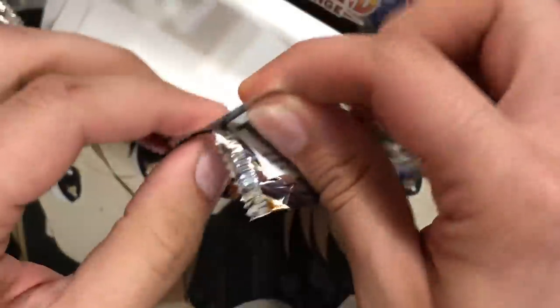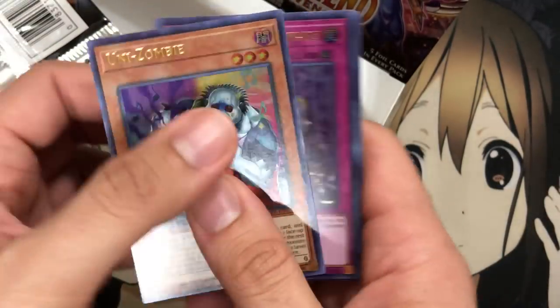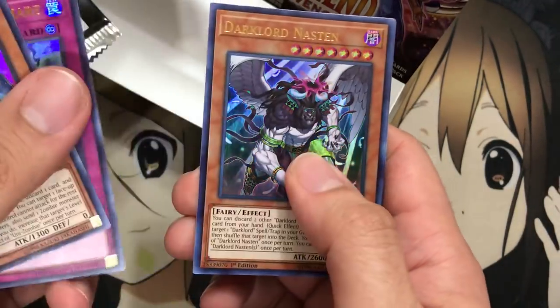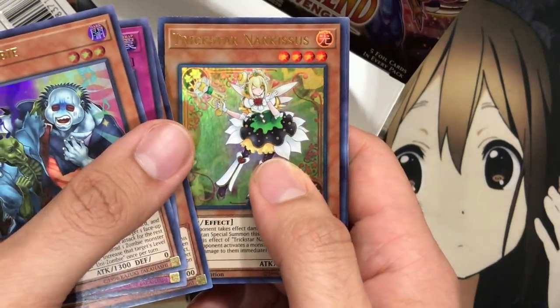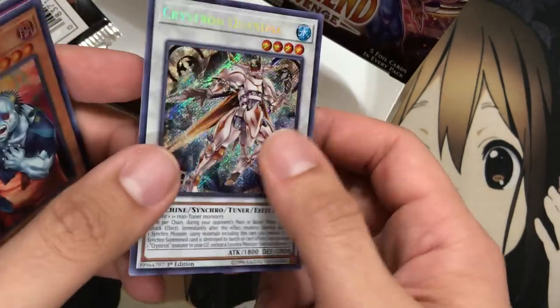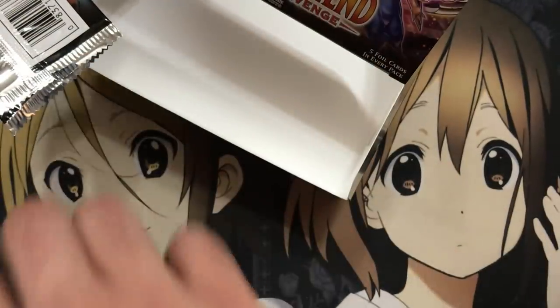Last pack — now it's going to be like Ancient Cloak where I pull Triggering Worm again, which would be so troll-y. Unizombie, Unending Nightmare, Nastin, Narcissus — don't troll me like that — and another Crystaron Quondax. So we did pull a lot of doubles from this one.